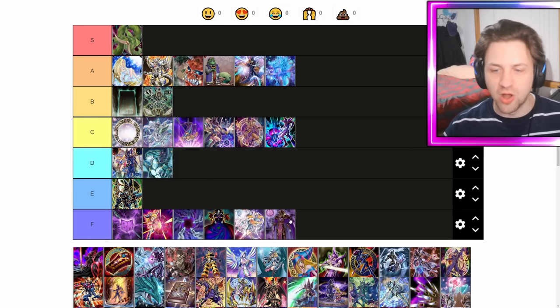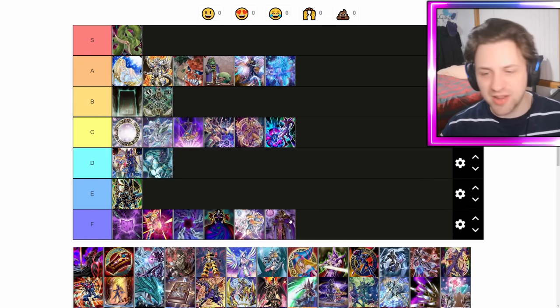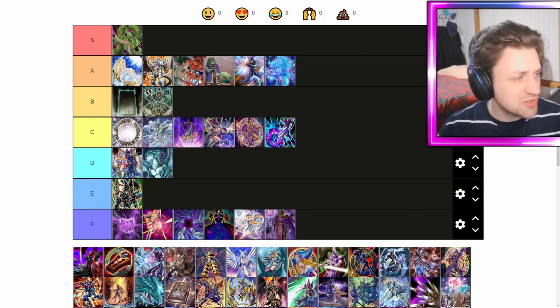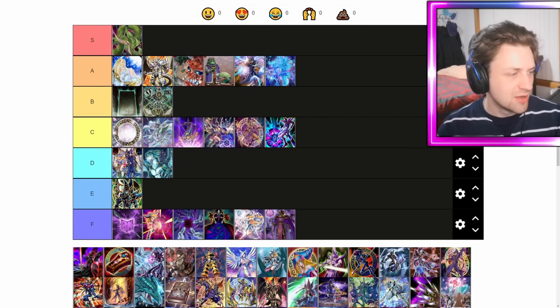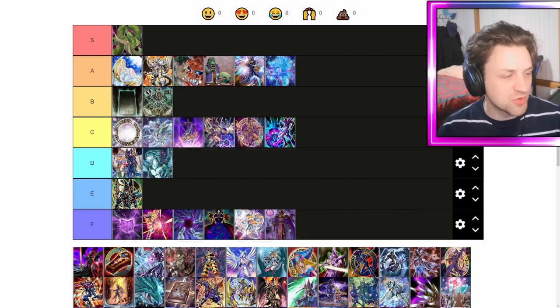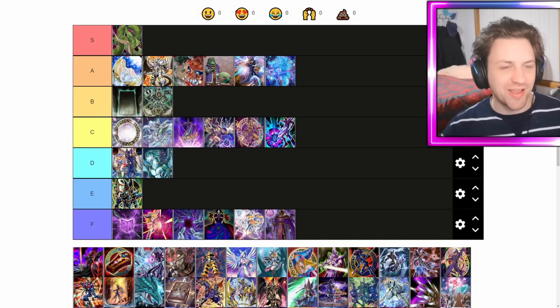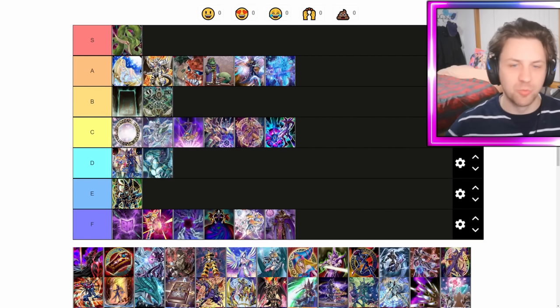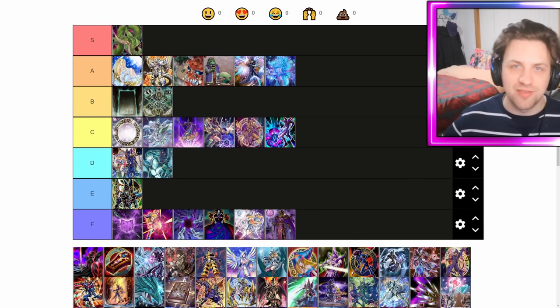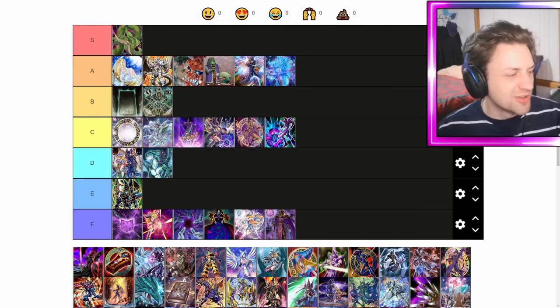Dark Eradicator Warlock — terrible card. I don't know if it's meant to be like a Dark Sage remake, but it's also just bad. Tribute a Dark Magician to summon it, and then each time a spell is activated you inflict a thousand to your opponent immediately after it resolves. What? We're playing burn DM now? You go into this for two cards — Magician Souls and then Dark Eradicator Warlock — then Circle, flip top three, burn for a thousand. What did you want us to do, Konami?